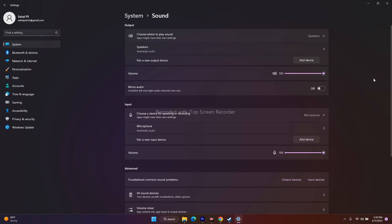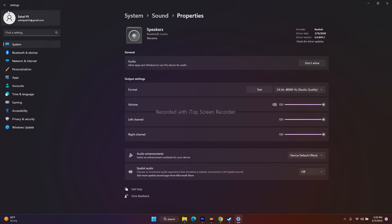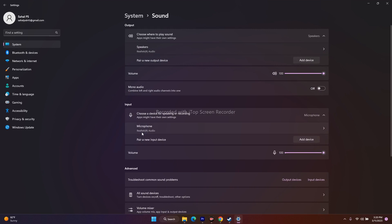The next step is to select the right audio device in the Sound settings. Under Output, check the speaker — in my case it is Realtek Audio. Under the microphone you can also see Realtek Audio, which means both my devices are correctly selected. Make sure you have selected the right device for both output and input.